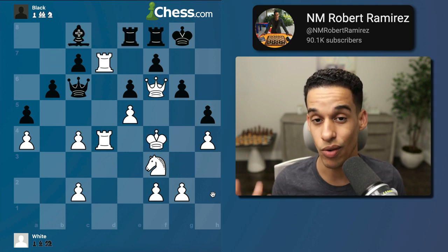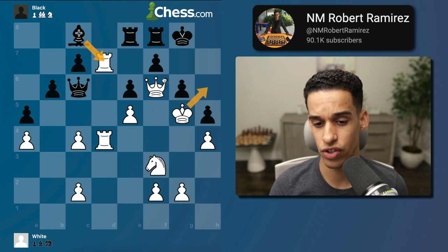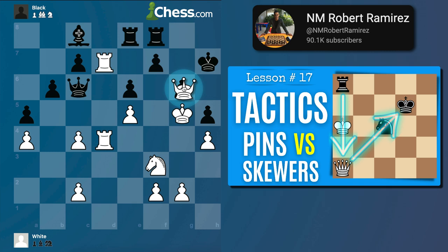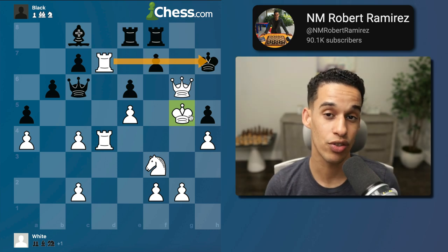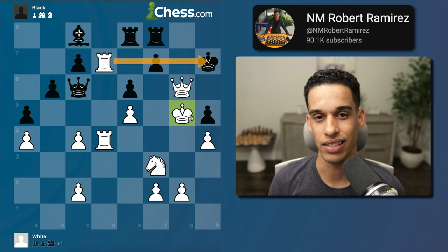King f4 — they're attacking the rook, but Short says he doesn't care about the rook. At this point it's obvious they're going to get in trouble. If they had taken the rook there's nothing they could do about it. If they had done something else, well, you get queen g6 because of the pin. I felt like this is a game every chess player needs to know — let me know in the comments if you found value in this lesson.